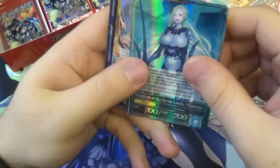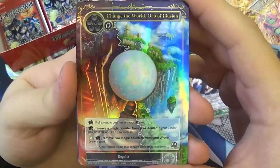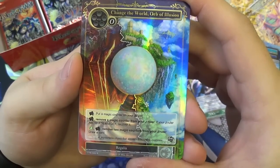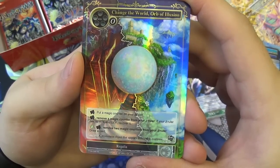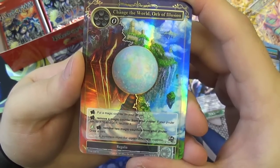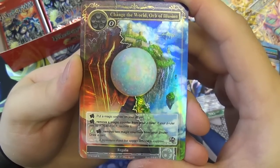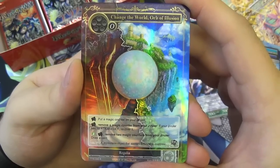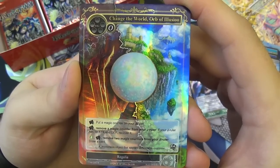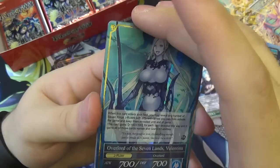Also important: having no attack and defense is very different to having zero attack and defense. Refrain cannot be attacked and you can't debuff her — she doesn't die from just coming on, you can't deal damage to her. She effectively isn't a resonator. Then we have Overlord of the Seven Seas, Valentina — starting with the ruler side: Valentina, Plotting Lord of the Seas. Pay two to search your main deck for a Regalia, reveal it, put it in your hand, then shuffle. Judgment for three brings it to Overlord of the Seven Lands, Valentina.